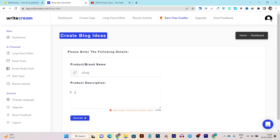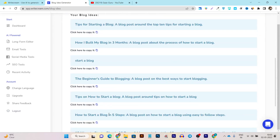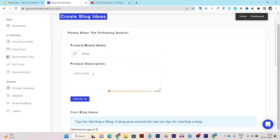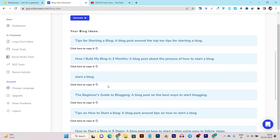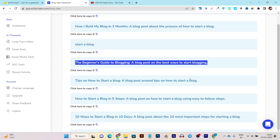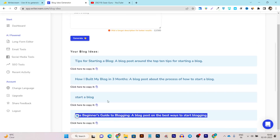After clicking on blog ideas, it will ask for a few details about the topic you want to generate ideas for. I'll enter 'start a blog' and click the generate button. Within seconds it shows some very good blog ideas you can write about around this topic. I can select one — for example, 'Beginner's Guide to Blogging' or 'Best Ways to Start Blogging' — and copy it with a single click.